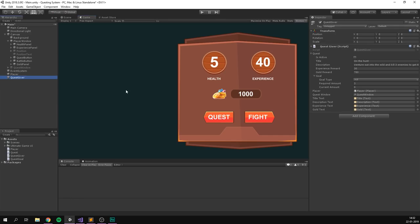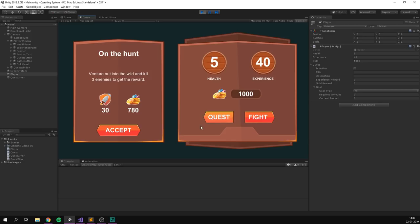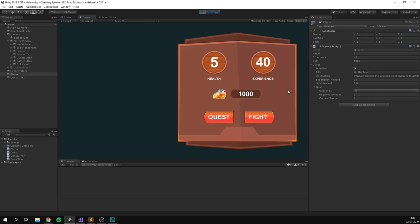If we now go into Unity and hit play — taking a look at our player — we can currently see that we don't have an active quest. If we then hit the quest button, a window appears. If we accept it, we get the quest on the player. We can then fight a few enemies, and each time we do, the current amount in our goal goes up. And once it reaches three, we get a bunch of experience, a bunch of gold, and it says down here that the quest 'On the Hunt' was completed.